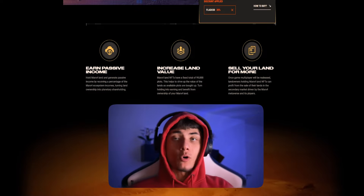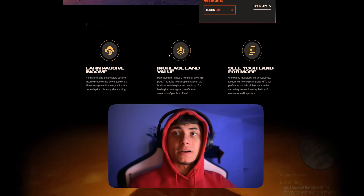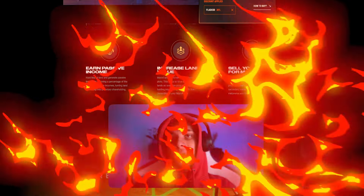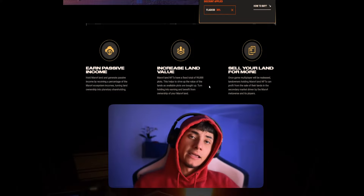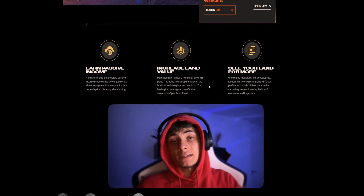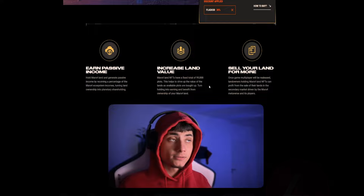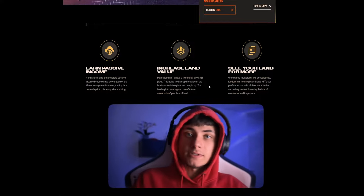Apply the FLASH30 code for an additional 30% discount on all in-game assets and land purchases. What can you do with the land? You can earn passive income — hold Mars 4 land and generate passive income by receiving a percentage of the Mars 4 ecosystem incomes. You can also increase land value, since Mars 4 land NFTs have a fixed total of 99,888 slots. As all plots are bought up, prices will increase.